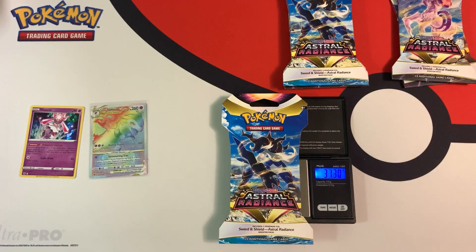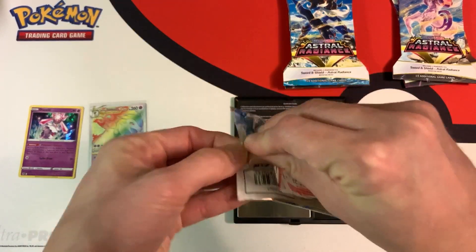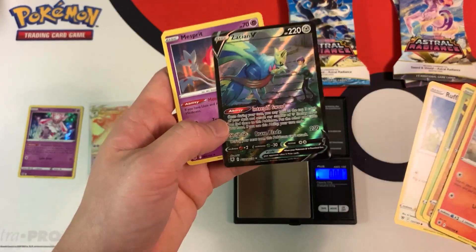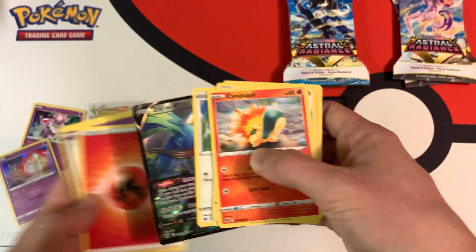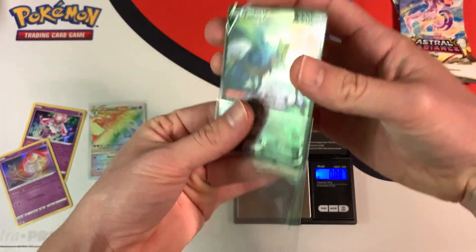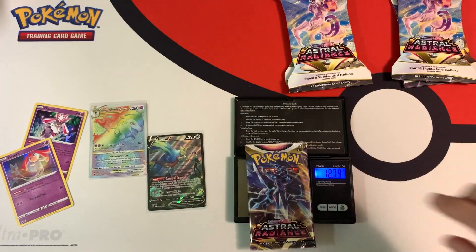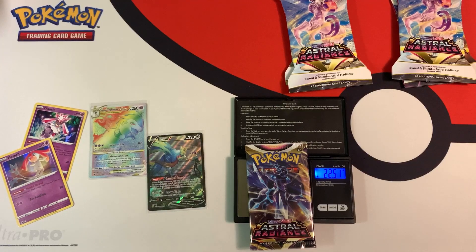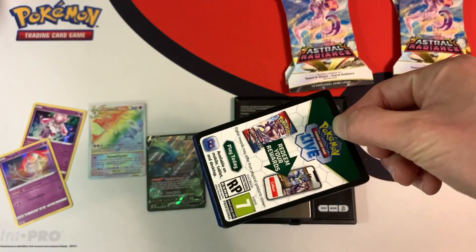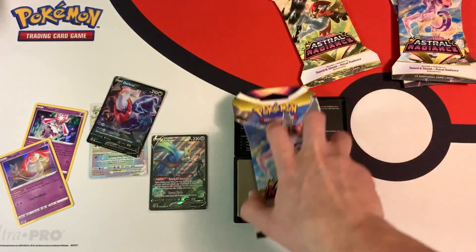31.30 grams, booster 22.62 grams. Hopefully a black border code card — and yes, we hit a black border code card with just a holo and a Zacian V, our first card from the Trainer Gallery subset. Going to sleeve that Zacian V. Next pack weighs 31.25 grams, booster 22.51 grams. I'm so happy I bought a bunch of heavy packs — the heavier packs usually give you the hits. Another black border code card with a Darkrai V. Just a normal V, but the streak continues.